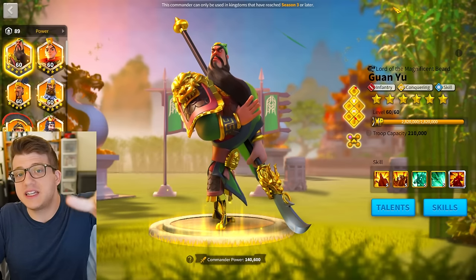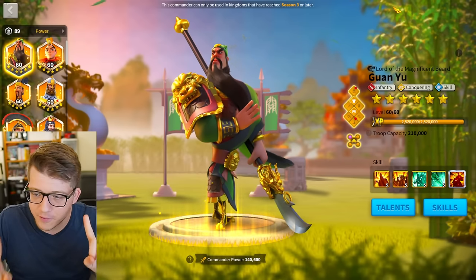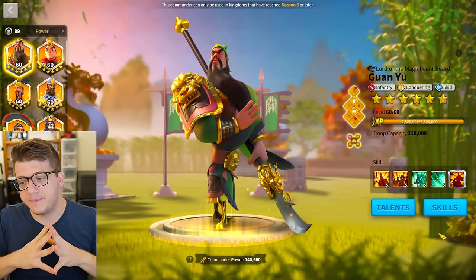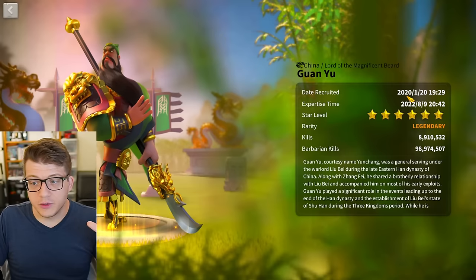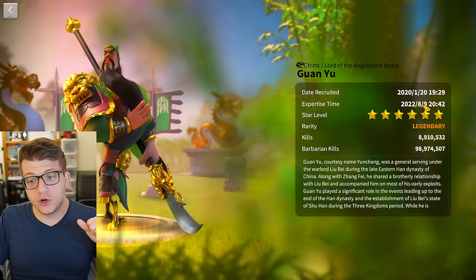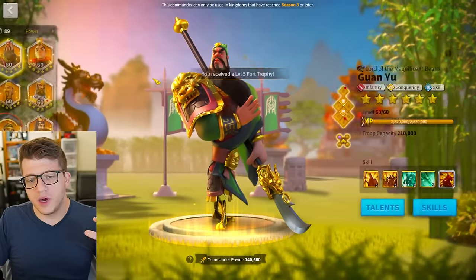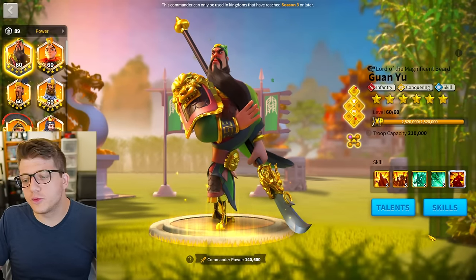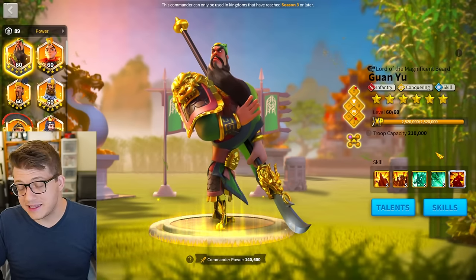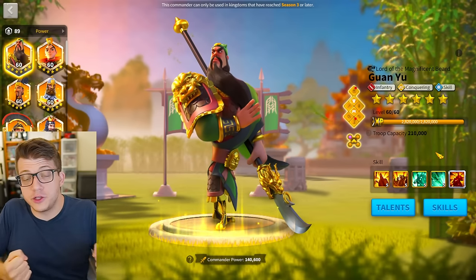Mistake number six — going back to Guan Yu, because I said there were multiple mistakes on the screen. I used to have a 5255 Guan Yu and I expertised him near the end of 2022. I don't think I should have. The reason I did was because we were going into a KvK and I was still full infantry main, with nowhere to use my sculptures effectively.